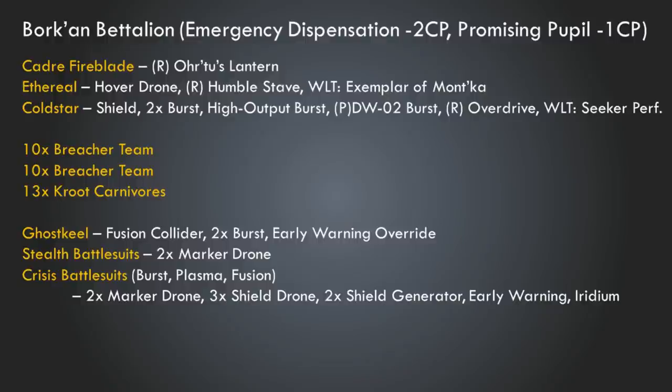This list is designed to have a very aggressive first couple of turns. You're looking at your Crisis Suits, Coldstar, Ghost Keel, and Stealth Suits all being very aggressive units at the beginning of the game — Breachers as well. You could easily switch these out for Strike teams so you have a little bit more range and don't have to do as much movement. Either way, it gives you a pretty good basis here with some cost savings by using the Combat Patrol box, and I think this is a fine middle-of-the-road list.